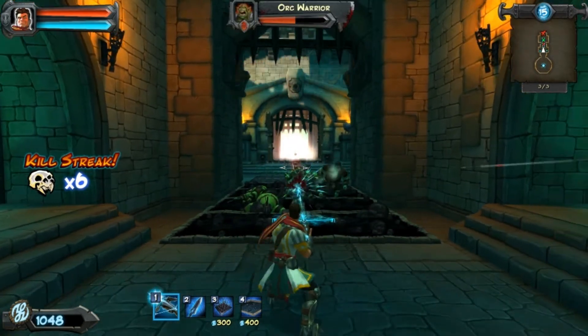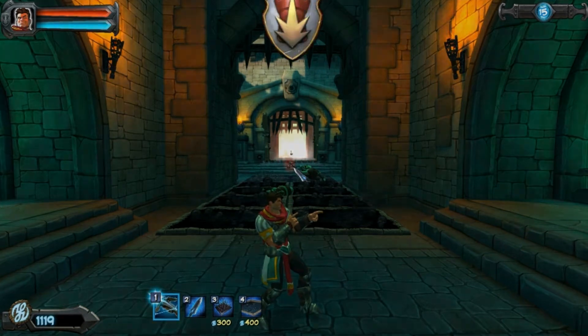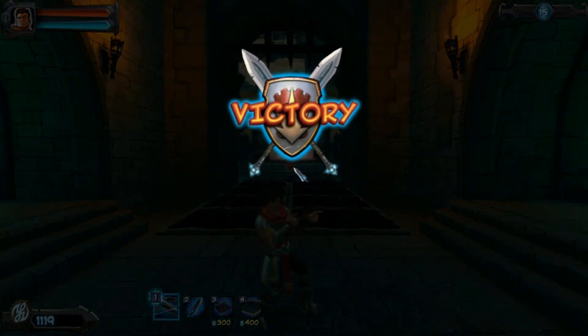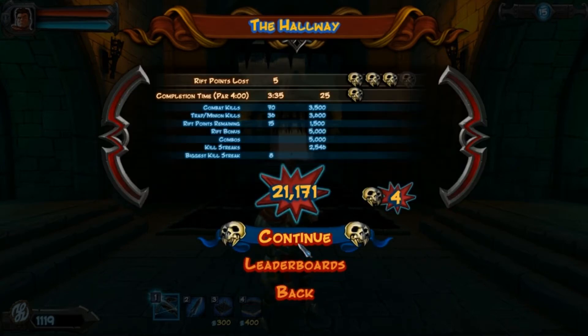To get the highest number of skulls, you want to have the maximum amount of rift points at the end of the level. Rift points are taken away when orcs get into the rift and when you die. When you win, you get him dancing. I will probably get four skulls. If I hadn't died I would have gotten five no problem, but such is the way it is. We can continue on to the next stage or go to upgrades. The stats show you combat kills, trap and minion kills — minions being the archers. Rift points remaining was 15 because dying really hurt me. You lose skulls based on time and rift points lost. I got the fifth skull for time, but my rift points lost took that away.